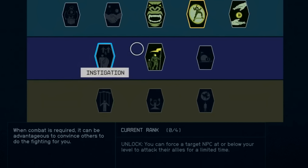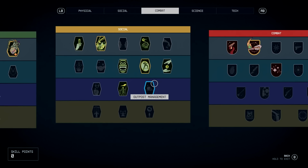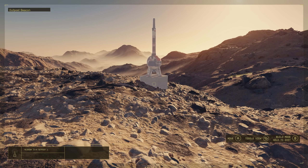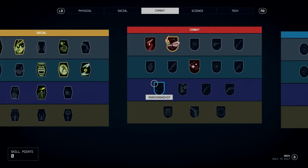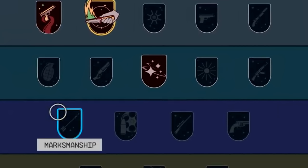Instigation says when combat is required it can be advantageous to convince others to fight for you — upon unlock you can force a target NPC at or below your level to attack their allies, like a charm ability in typical RPGs. Under the social tree there's also Outpost Management, worth noting because outpost-related skills appear under multiple different trees, not just social. Under combat, Marksmanship shows a bow and arrow icon, which makes you wonder about that weapon type.